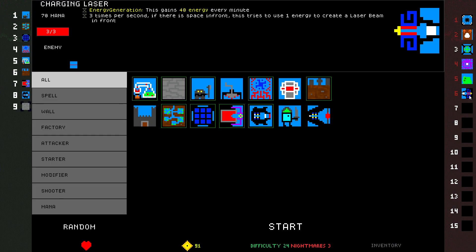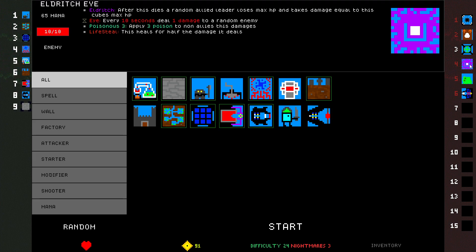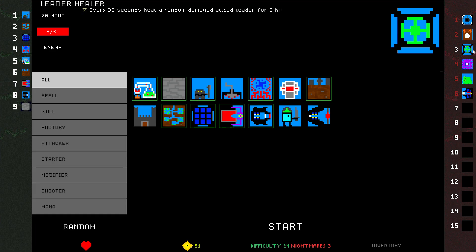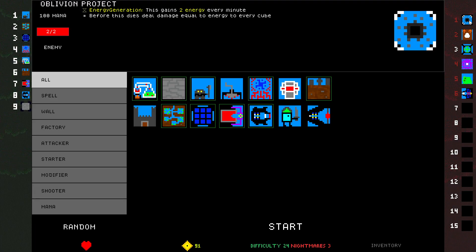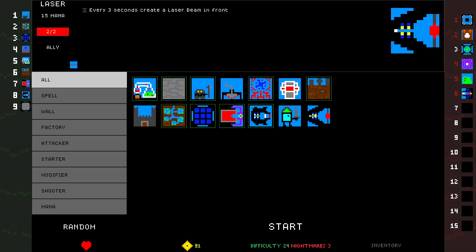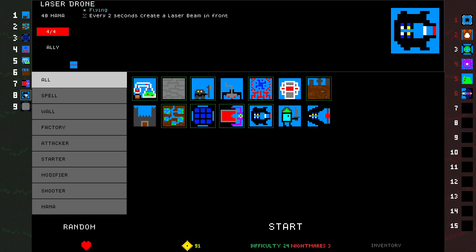What do they have? Charging Laser — don't care. Limino — don't care. Eldritch Eye — kind of care. Heal Leader, Healer — don't care. Dragon Box — don't care. Oblivion Project takes a minute — don't care. So what I'm leaning towards very heavily is Laser. The reason for laser: very cheap.